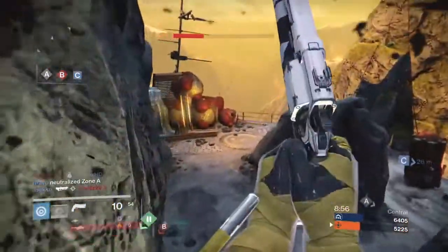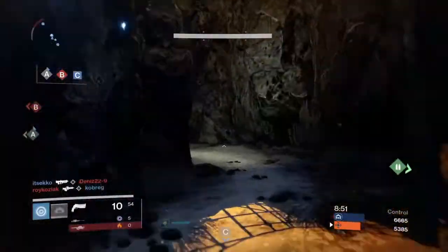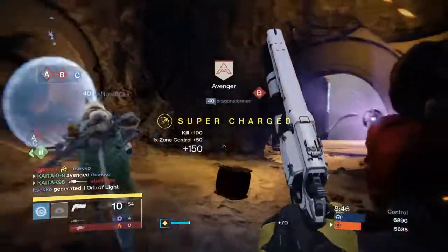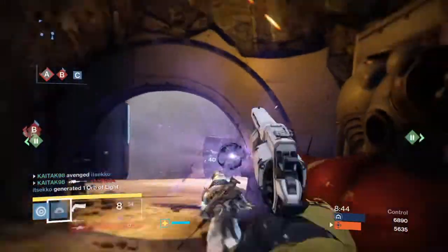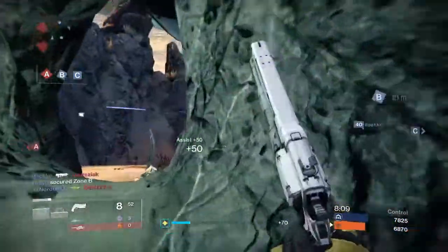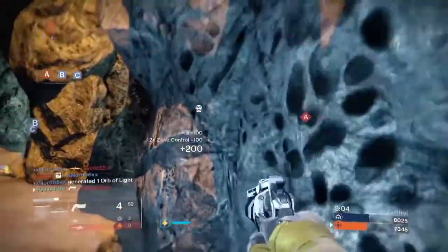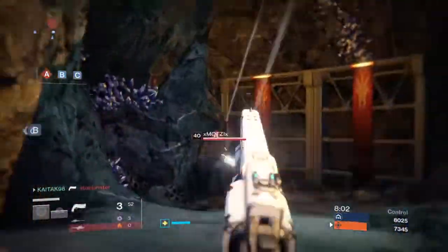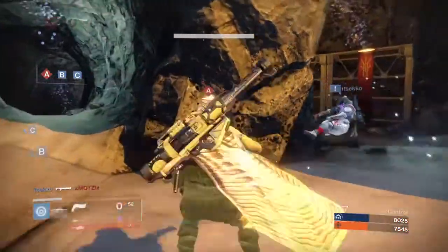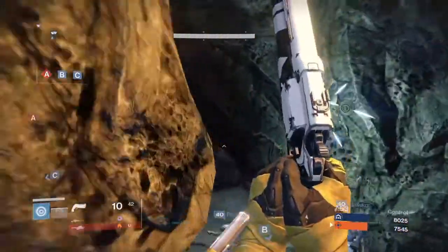I almost escaped. There's no one — let's tag him. We got him, sweet! Oh no, that's ours. Where is he? Come on — boom, snap snap snap, get wrecked son! Let's confuse him. I don't have a grenade. Escape, escape, reload reload — oh my god, these are tryhards.